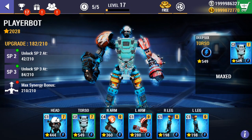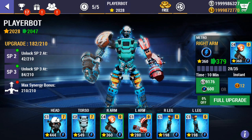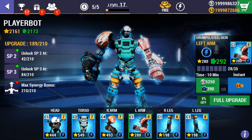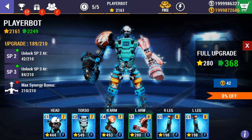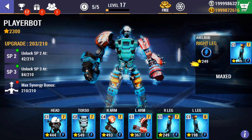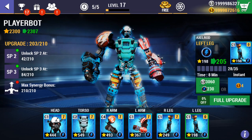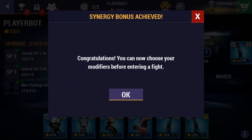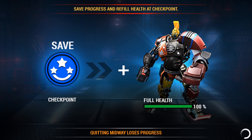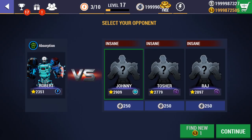Look at that combination! The robot has the following electric elements: head, torso, arms, and legs. I'm going to update the robot and then go into PvP — player versus player — mode, which is the hardest way to play because there I meet the strongest opponents.